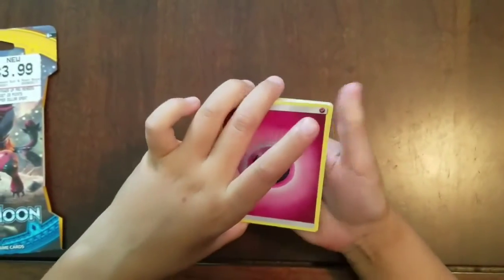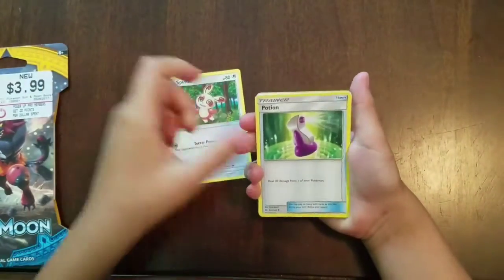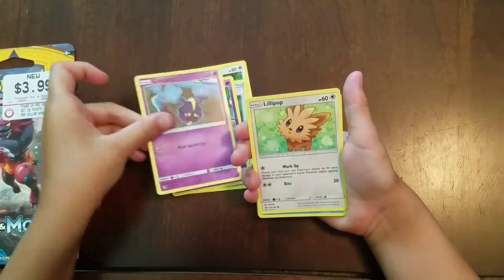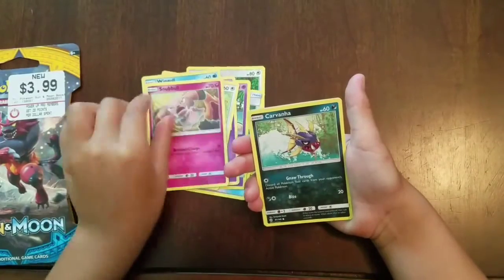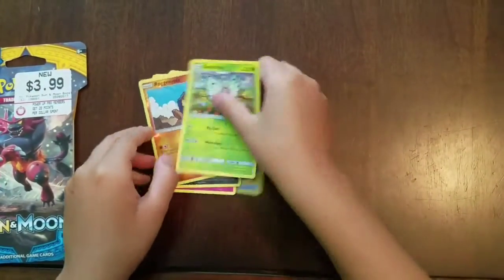We got Fairy Energy, Spinda, Potion, another Hypno, Cosmog, Lillipup, Wingull, Snubbull, Carvanha, Reverse Roggenrola, and a regular rare Butterfree.